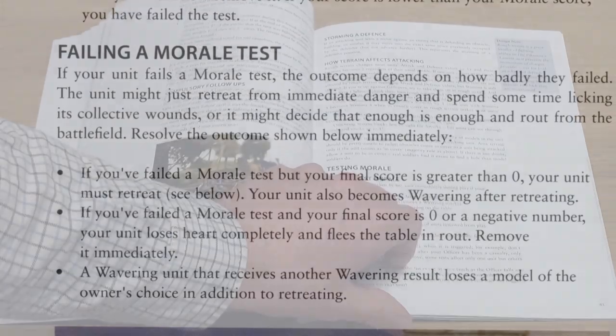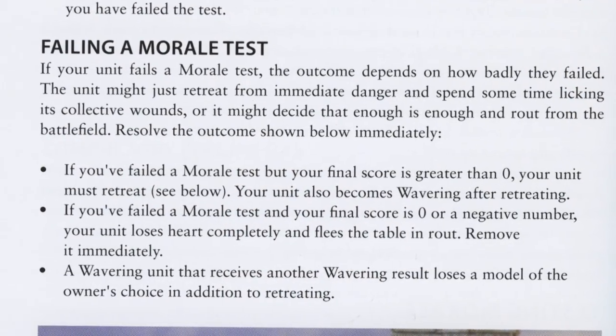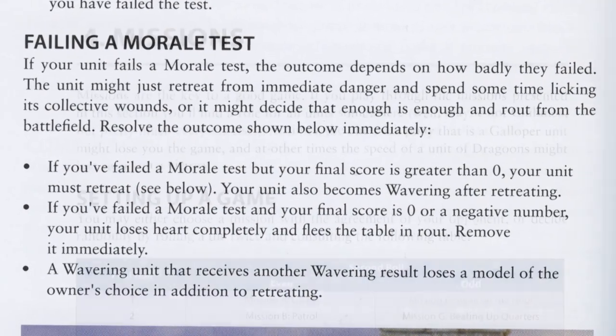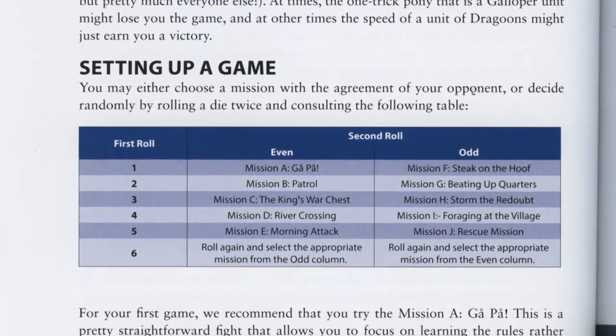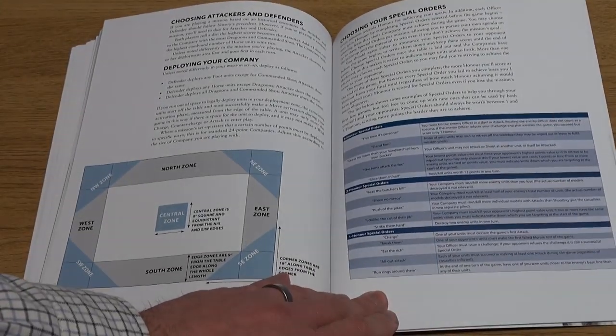Morale tests are an integral part of the rules, with failure resulting in a unit wavering or having to retreat. The game is very much scenario or mission led, so a number of these are provided in the book, with full rules for objectives etc.